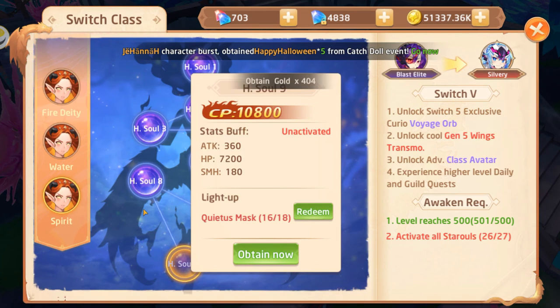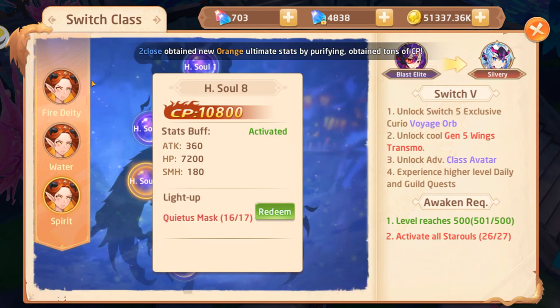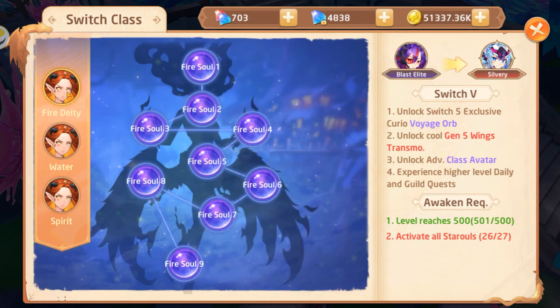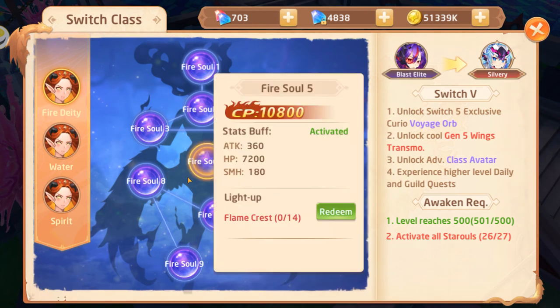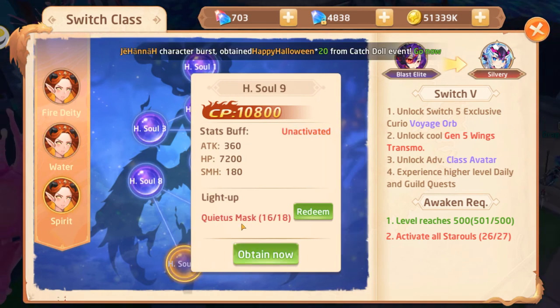He was supposed to get it during an XP run but didn't quite make it apparently. So what is Switch 5? What are these Switch systems and what is this constellation you're looking at? This is actually very similar to Switch 4. You have to fill up these nodes with the appropriate amount of token items. This branch has the Flamecrest, this one has the Agatha Orb, and the third branch is the Quietus Mask.